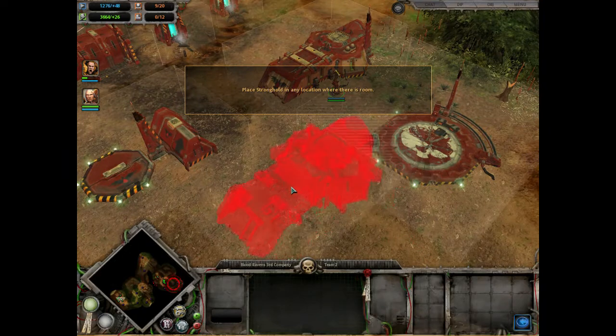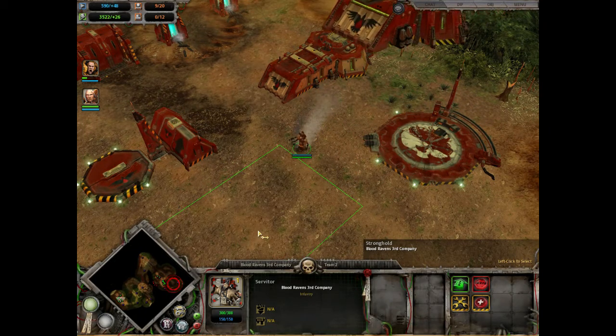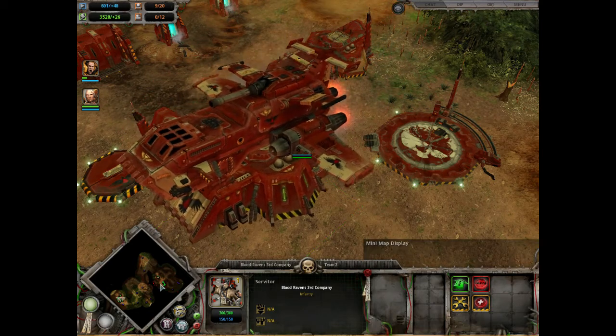While it's true that building an advanced base will hasten reinforcements, the easiest way to complete the optional objective in this mission is just to build a second Stronghold right next to the original one.